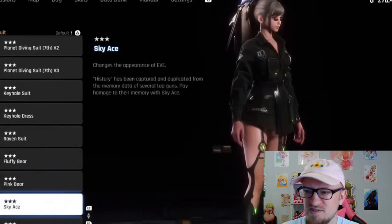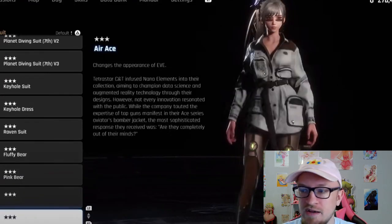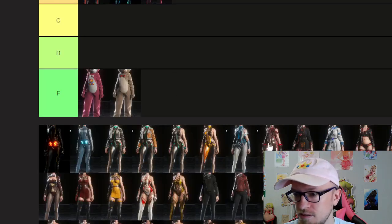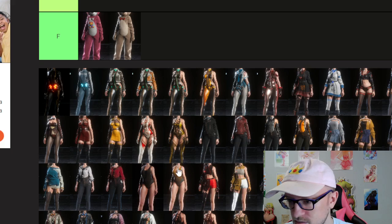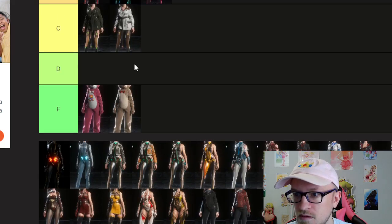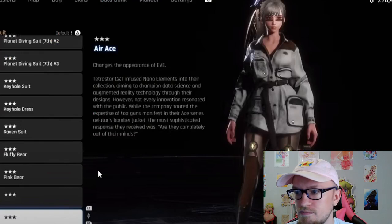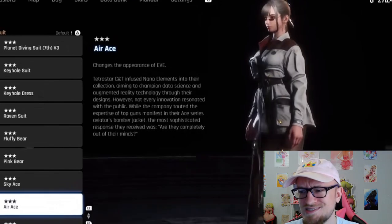Sky Ace. This one's interesting. You don't get much ass — you get more skin on the legs. She has a color variant called Air Ace as well. I'm thinking it's probably C. I might put it in D later, depending on what the other outfits are. I'm just going to put it in C for now. I think I like the default color better. So we'll stick with that for the Sky Ace and the Air Ace — that's a C at best.